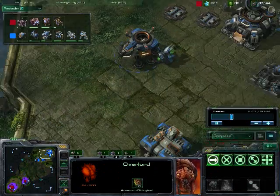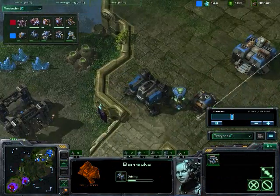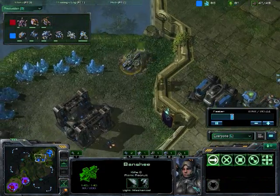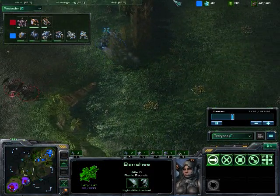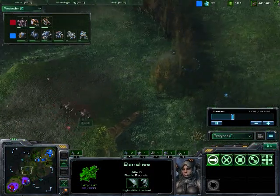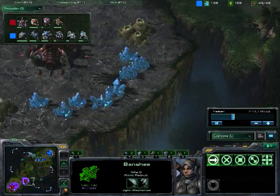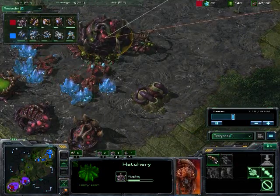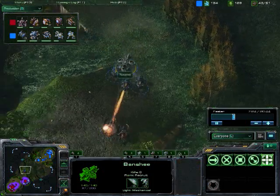You normally don't see two players go the exact same builds twice in a row, especially with this kind of build from Namah after it lost in the first game. Maybe he's more confident on this map. We do have the first Banshee out — it is moving across the map. Lalish's expansion is down, and he is getting a Lair now and an Evo Chamber. So we are going to see some Spore Crawlers probably defending against these Banshees.